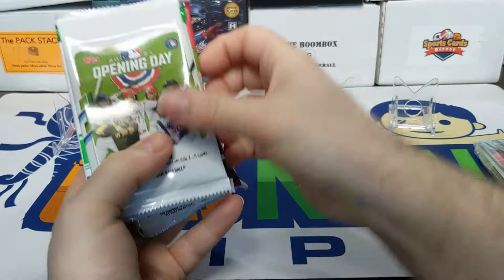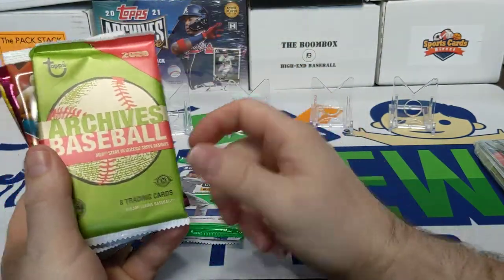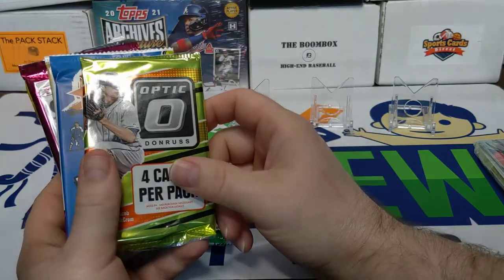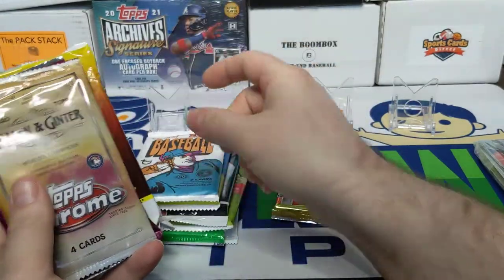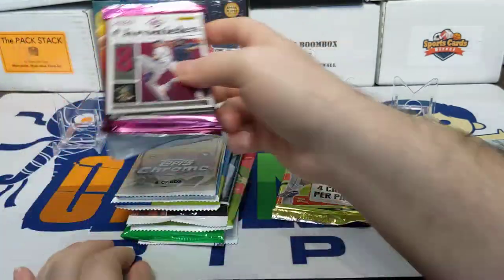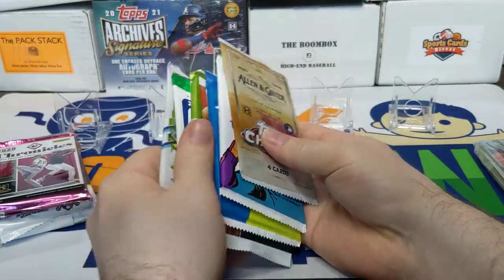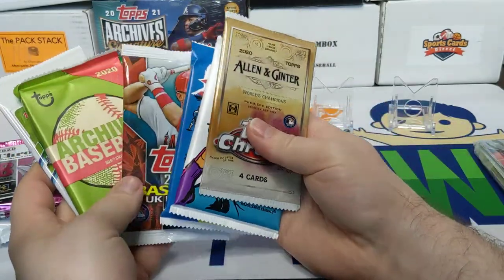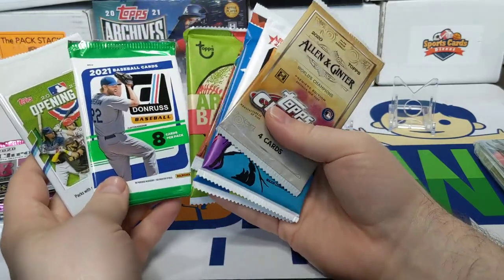I did get one pack from my LCS — a five-dollar pack that's our guaranteed hit; it should have an auto or a mem card. They're five dollars, like little grab bags. I've got some 2020-21 Opening Day, some Donruss — these are all hobby packs — Archives, 2020 Topps UK, 2016 Optic, 2020 Topps Heritage, 2021 Topps, 2020 Allen and Ginter Chrome, Chronicles, and a jumbo of 2020 Topps Series 2.